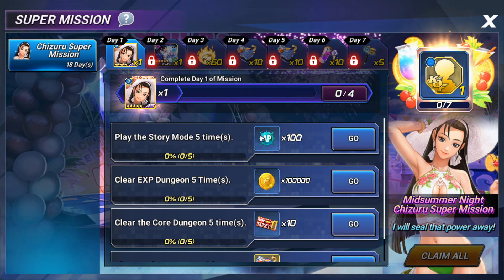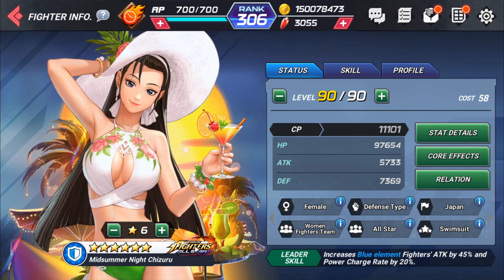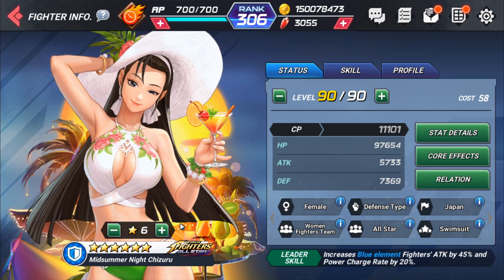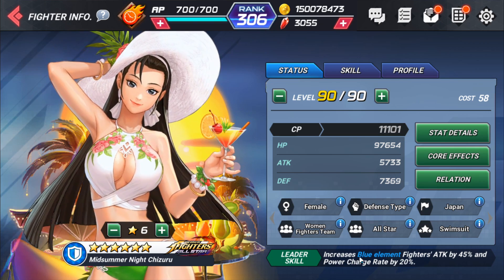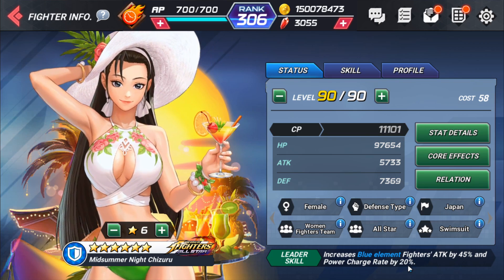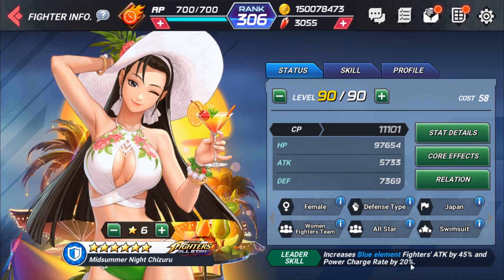First up is the super mission where we're going to be able to get Midsummer Night Shizuru. She looks spectacular — she's beautiful. NetMarvel needs to give us a fest version of this character, but this is a good start. She's a blue defensive fighter with an amazing leadership: increases blue element fighters' attack by 45% and power charge rate by 20%.